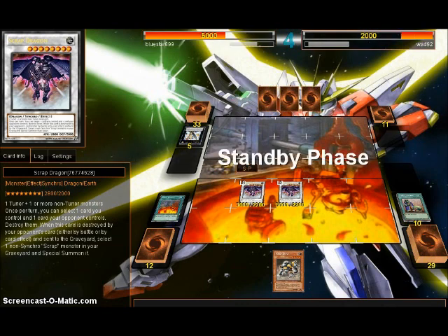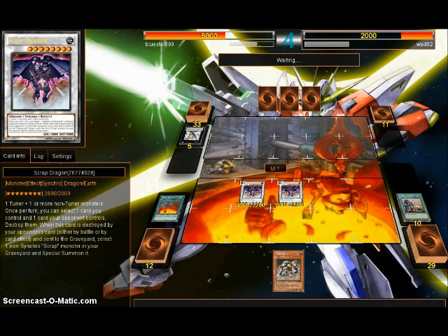Perhaps running Felgrand in here would not be a bad idea, with just some rankings in general. So you can just go Scrap Dragon, Scrap Dragon, and then Main Phase 2 go into a Felgrand — and have something to protect itself.